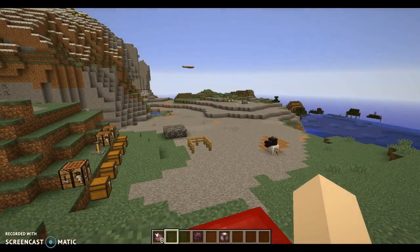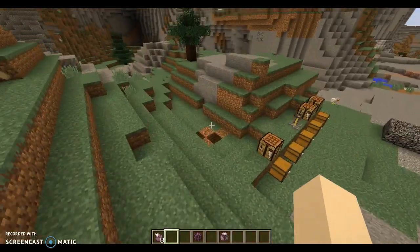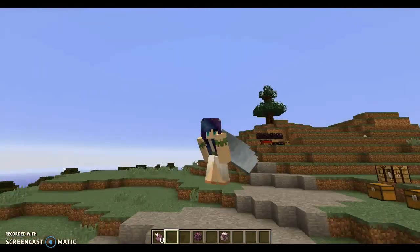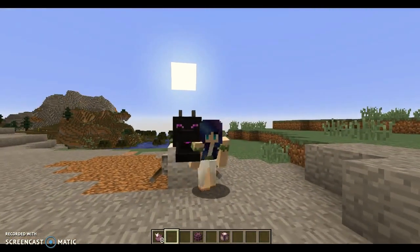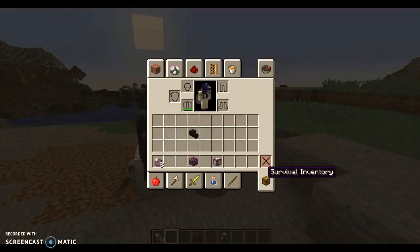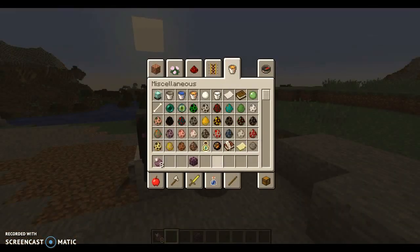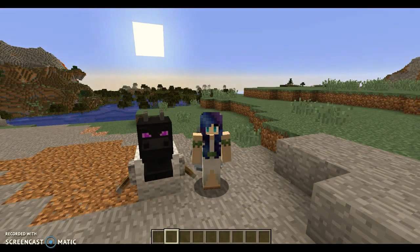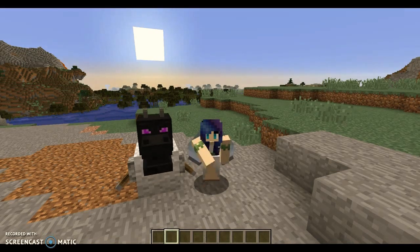So yeah, that's pretty much this whole demonstration. It's been great having you, my little sparklers. And there's Mr. Dragon. That's pretty much all there is to this 1.9 update. I think it's really cool. There's lots of new cool animations and lots of new things. Why don't you go out and play it for yourself? That's pretty much about it, and I will see you.